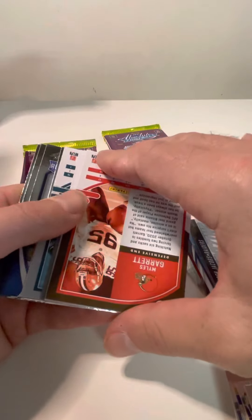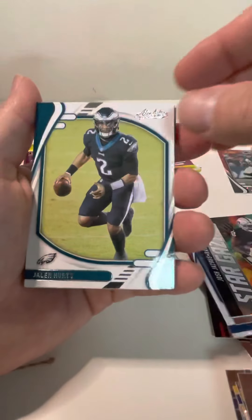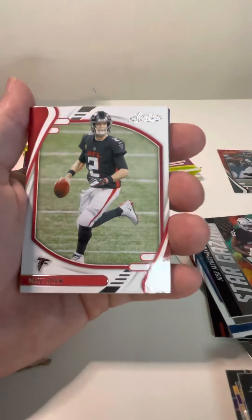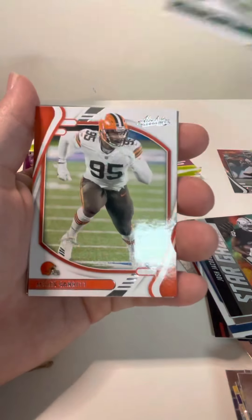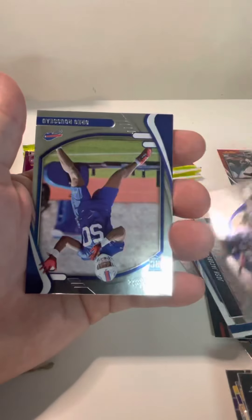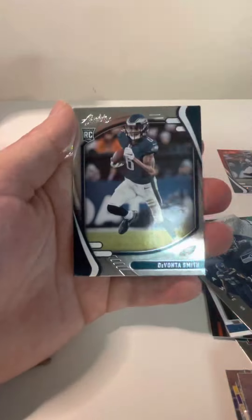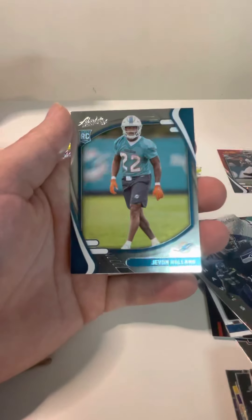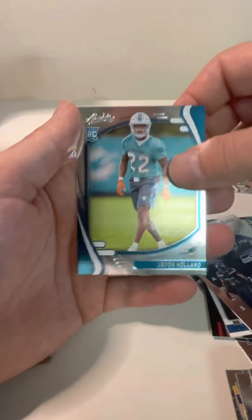We do have another insert. Jalen Hurts second year, Matt Ryan, Quinnen Williams, Miles Garrett. And then we have Unsung Heroes — Cam Chancellor insert. And then we have our rookies: Greg Rousseau. There's a Devontae rookie — we'll put that there. And Javon Holland.